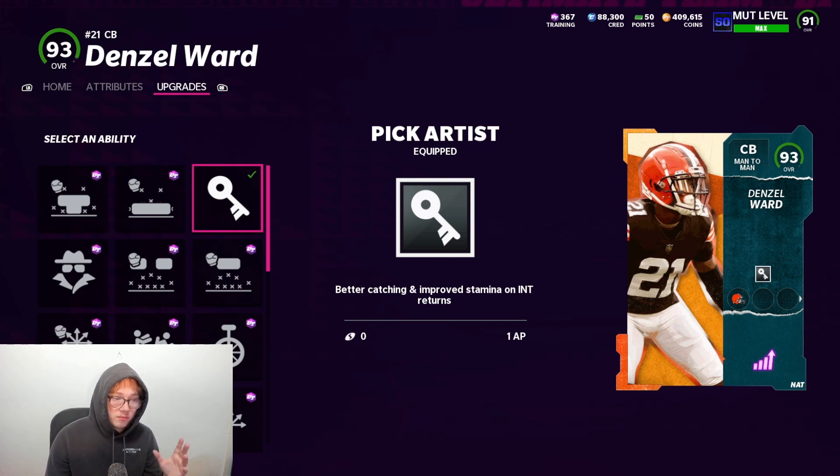The way I ran the defense: I got Acrobats on my free safety, strong safety, slot corner, and both sub linebackers. Then I threw Pick Artist on my free safety, strong safety, and both outside corners — corner one and corner two. So it's like five Acrobats and four Pick Artists, something like that.